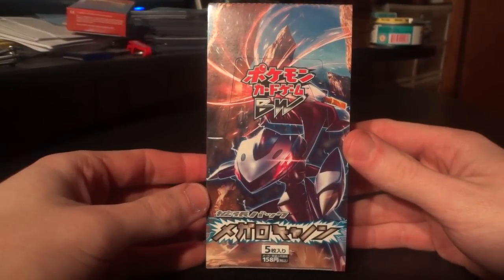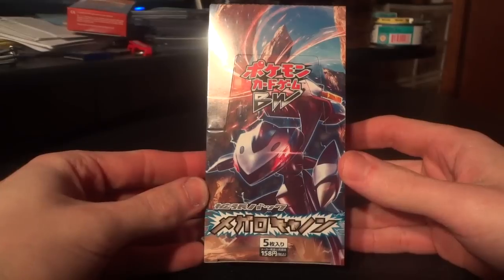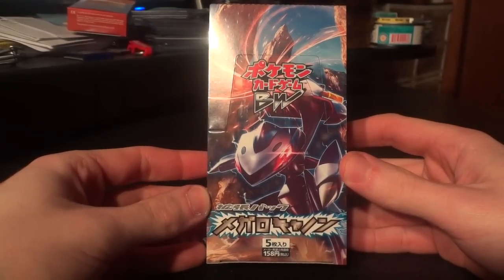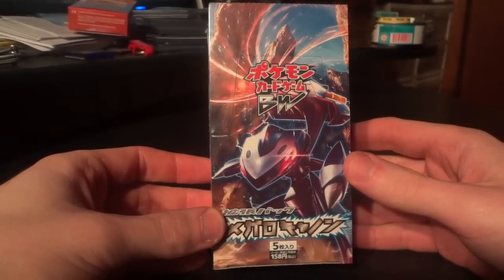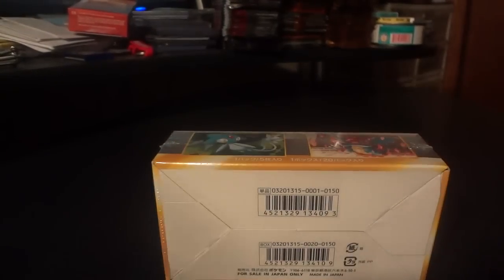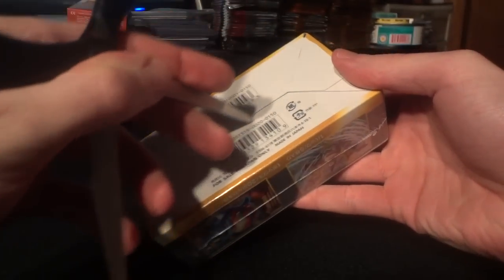Hey guys, Wake Run Collapse back with the third and final box of my Japanese Black and White 9 Megalocannon Booster Box opening. If you haven't seen Box 1 or Box 2, definitely go back and check them out. There are some pretty tremendous EX pulls, holo pulls, and ace spec pulls.